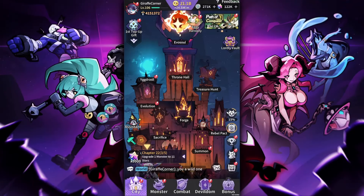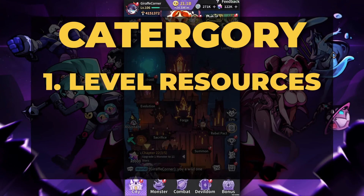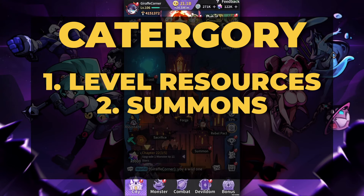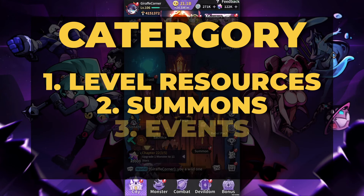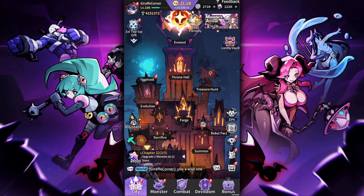Typically how I organize my gem expenditure in these types of games is in three categories. Number one: leveling resources — used to level and upgrade your heroes in any idle gacha. Number two: summons — you get that adrenaline rush pulling a hero at a low percentage rate. Number three: events, whether temporary or permanent. This is a staple for any idle gacha I pick up, and I'd be interested to see how others play in the comments.